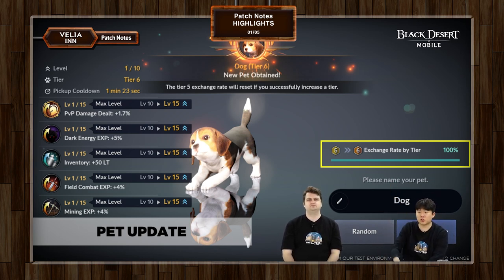Those skills do not change unless you choose to get a new set of skills altogether. You would likely want to stick with a Tier 5 pet that you really like in terms of skills, then try to get that to Tier 6. Hopefully you guys can get that soon enough.